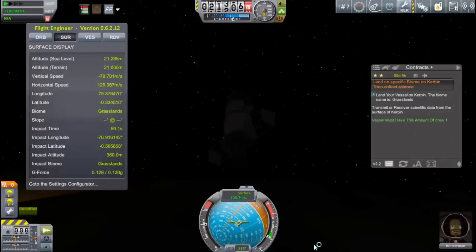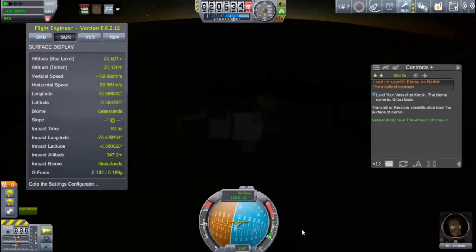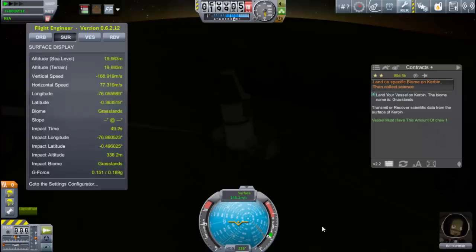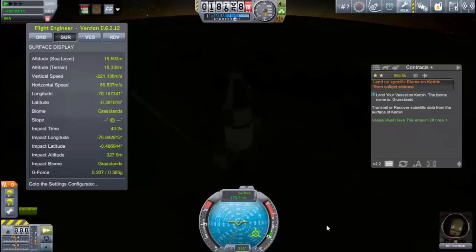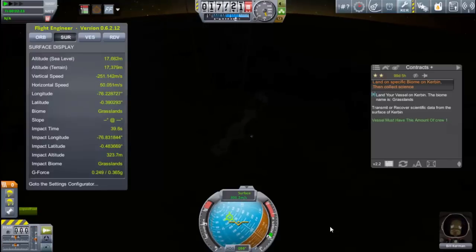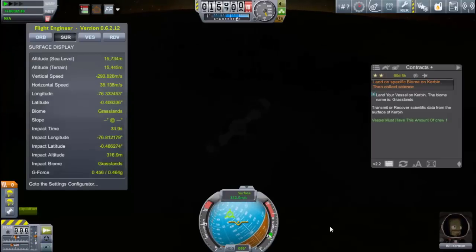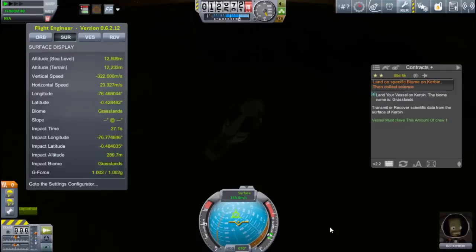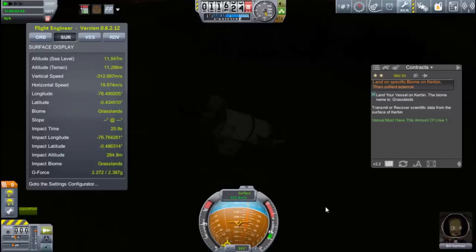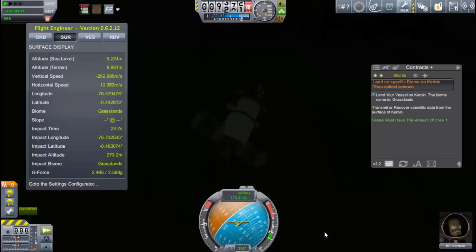Releasing those parachutes was a mistake. I do have deadly reentry on, and if I hit a supersonic speed those parachutes are going to break. I can see my speed increasing — already at 260 meters per second, 270. If I start getting into the mid to high 300s I am in serious trouble. There goes 300, 310, 320, 330, 340 — it seems to be slowing down — 346. It's starting to go back down again, so that makes me feel better. I could have killed Bill there if that speed got a little bit higher, but thankfully that didn't happen.